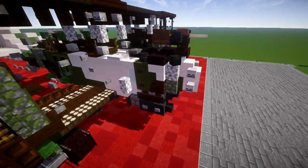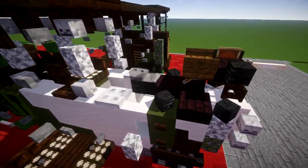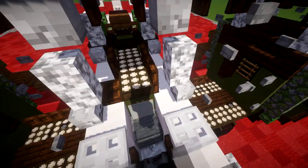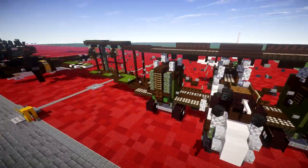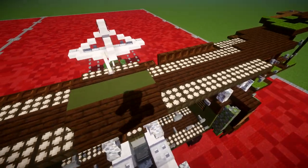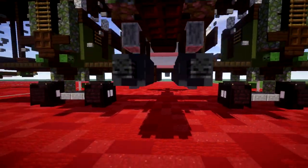Starting off, we have the fuselage here. Up front we have a front-mounted 8mm machine gun for the nose, and right behind it we have the cockpit or pilot area. My trapdoors acted all funky — please ignore those; they like to get weird with daylight sensors for some reason. That's pretty much the front section. We also have bombs mounted onto the aircraft to give it a bomber type look.